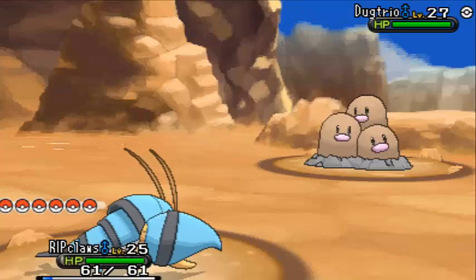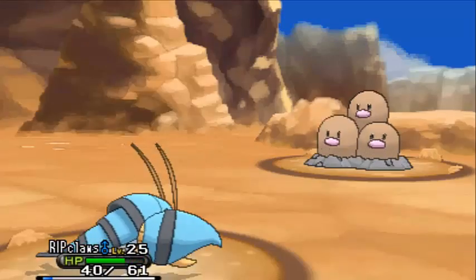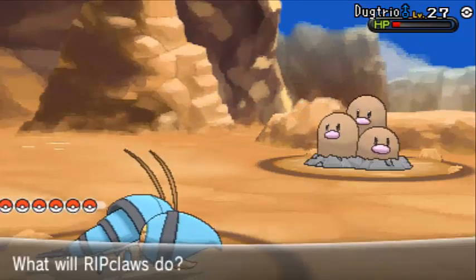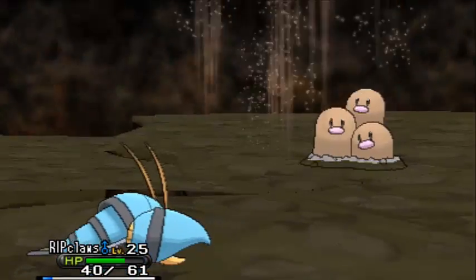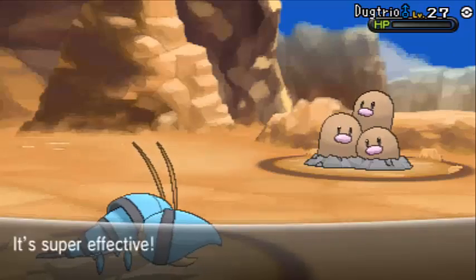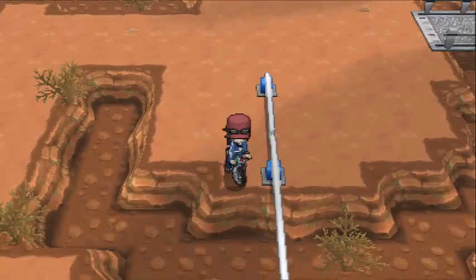Oh, a Dugtrio - these things are too plentiful here! Bulldoze - okay, it's a clean hit. We go for Surf for some more experience for Clawitzer. Bubble Beam looks kind of cool; all these ground moves like Magnitude, Bulldoze, and Earthquake look similar but have nice animations. We got some more experience - let's move on.